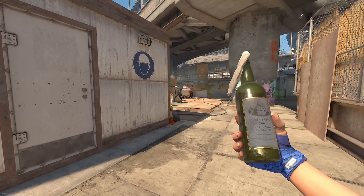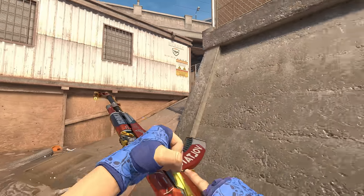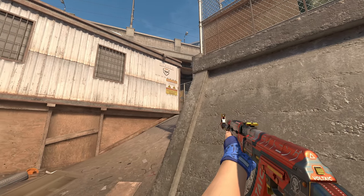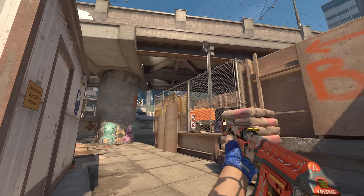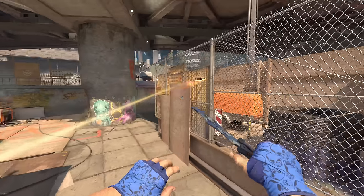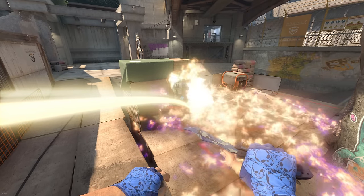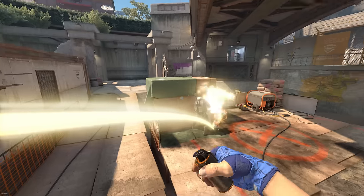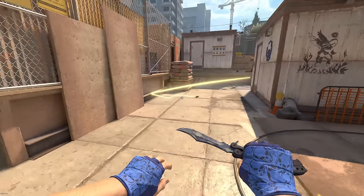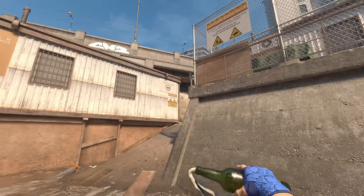Moving to Overpass, the easiest way to stop the default diffuse is by coming back here in water. If you're in a post plant or clutch from back here, just make sure you bank the molotov off this piece of sheet metal. As long as you can see the sheet metal, aim up, bank it off, and that's going to molly the default plant position. The issue is if they've smoked you off, you won't be able to see that metal grate clearly.